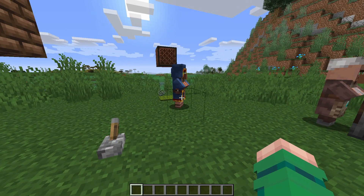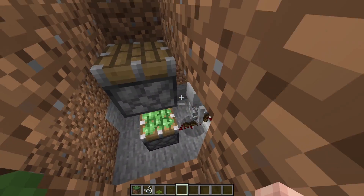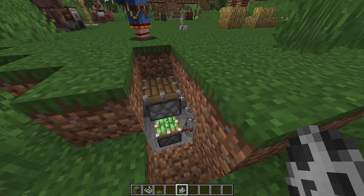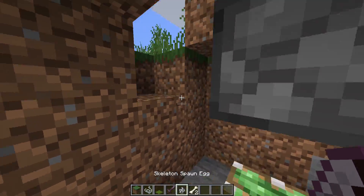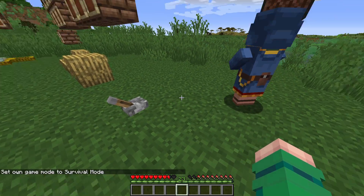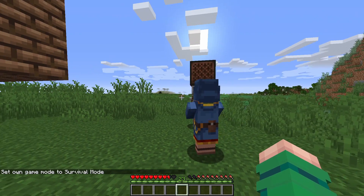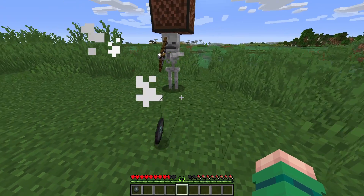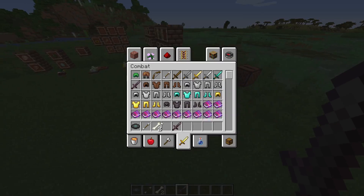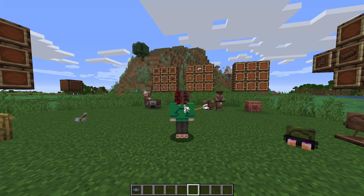Wait — what does this lever do? Oh no, this did not go as planned. Boidle got hit by a skeleton. I can't believe I tried doing a cool funny thing and it kind of didn't work. Boidle's dead. I killed the skeleton. And there's a new music disc — Hats on Dogs: Leaving Home. I guess we'll play that at the end.